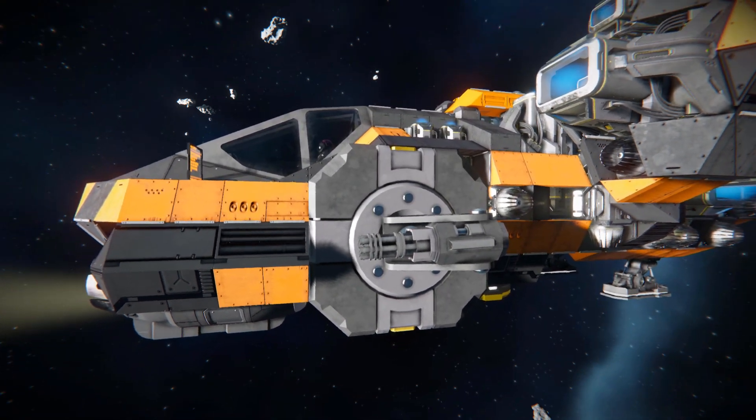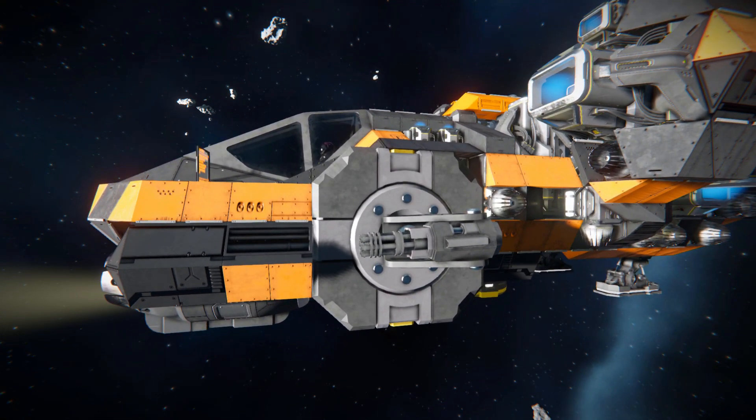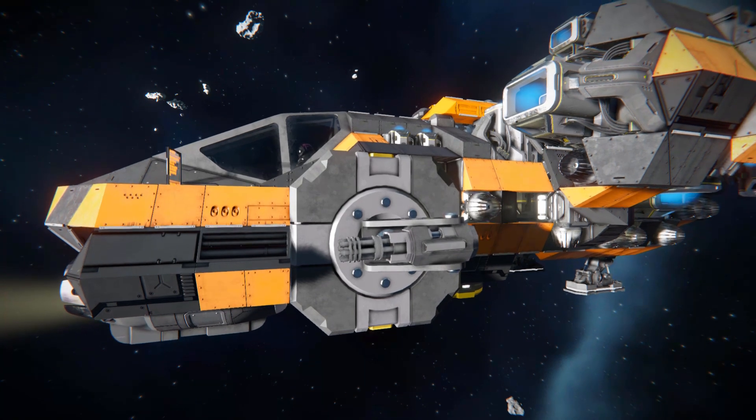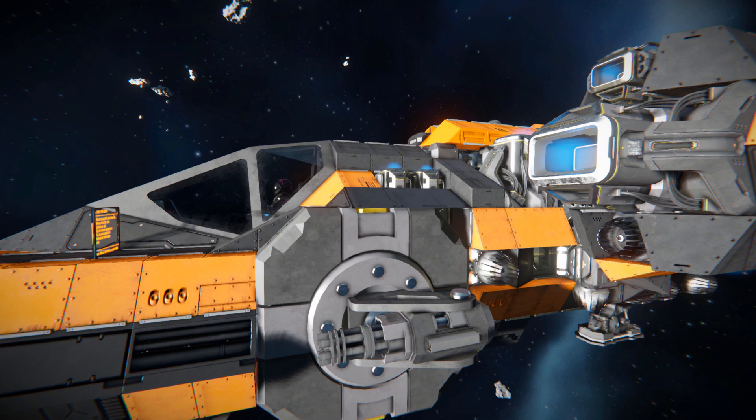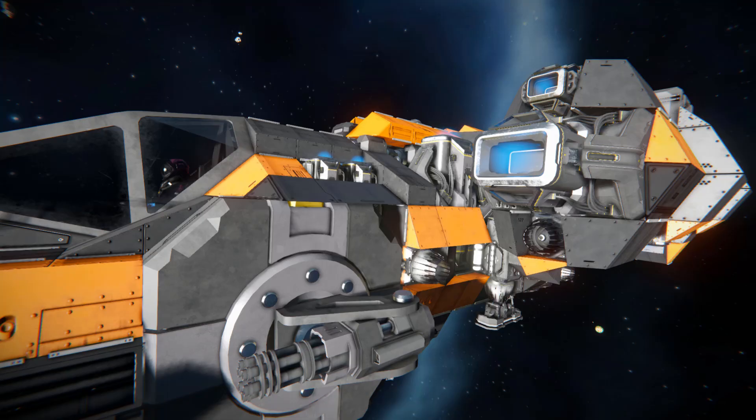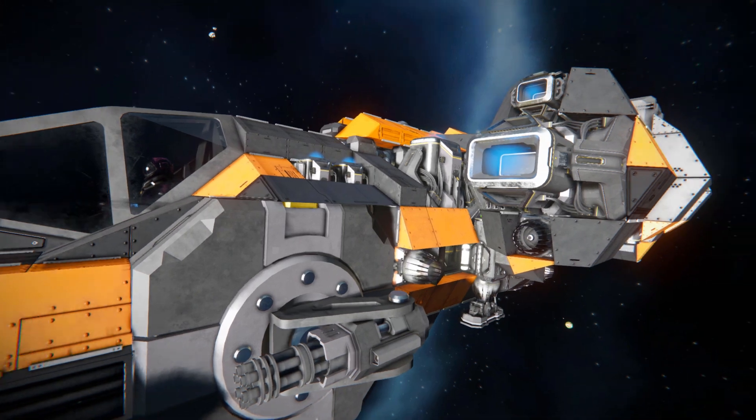This comes across to a gatling turret to help deter the odd pesky drone and protect you on your journey. Just behind them we've got some small ion thrusters using the fancy Sparks of the Future DLC skin, which comes across onto some more large ion thrusters using the same skin.